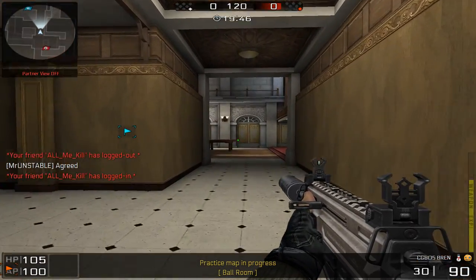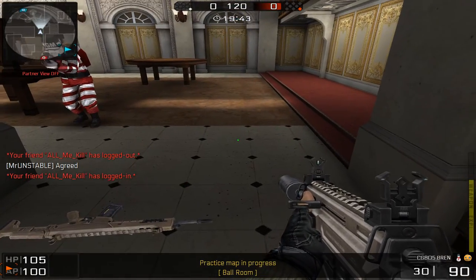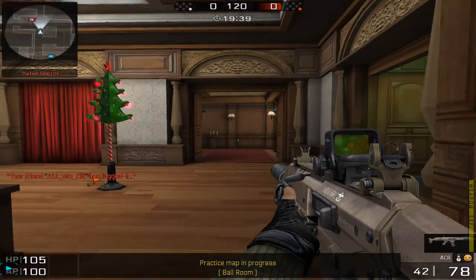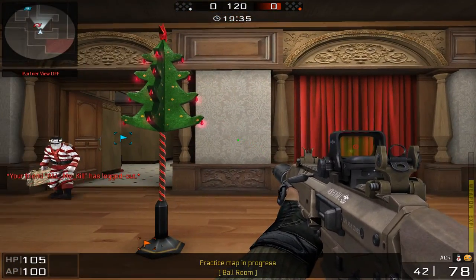Alright guys, Mentalist is helping me out here - GM Mentalist - he's gonna give me these new guns to give a test so I can tell you what I think. This gun looks pretty good. Now all my guns are silenced and scoped, you know how it is. Let's open fire.